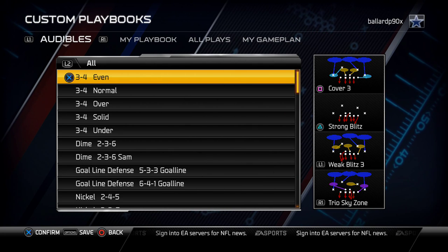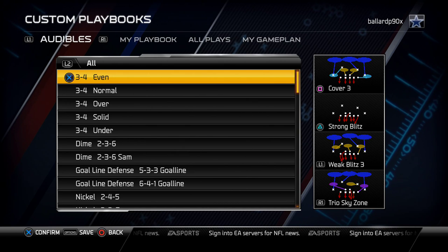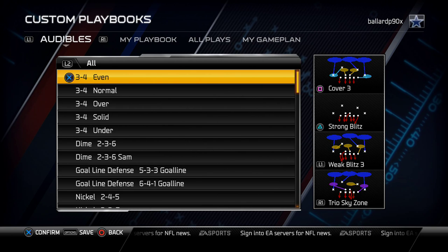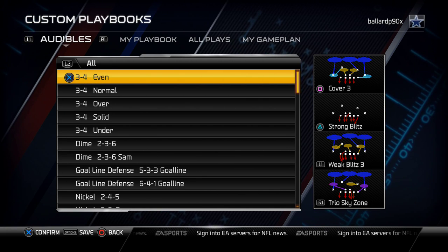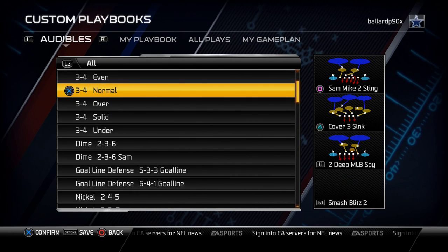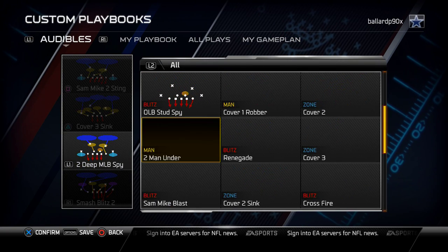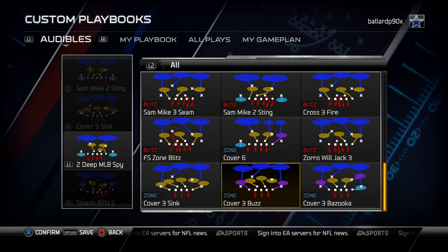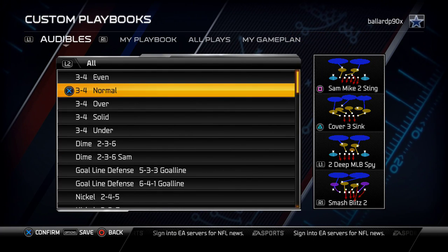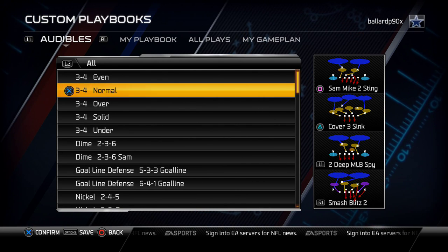Today we are talking about the nickel 335 defense. First and foremost, I use the San Francisco 49ers defensive playbook. You could use other playbooks, but the reason I like this playbook most is for plays like this — if you go to the 3-4 normal, you'll see there are some unique cover 3 plays like the cover 3 sync and the cover 3 buzz that this playbook offers that most don't. What playbook I select for this 335 will depend on what the playbooks look like next year.